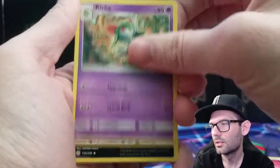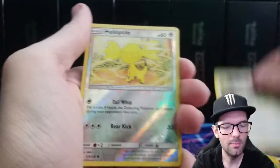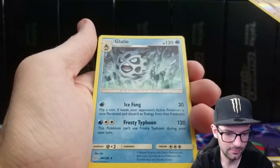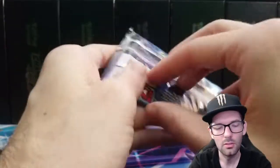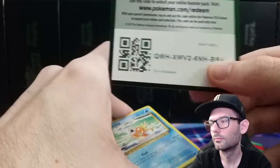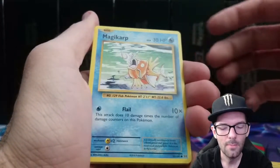Cynthia and Caitlin, Kirlia, Feebas, Hariyama, Onix, Wailmer, Palpitoad — Helioptile in the reverse slot followed by a Gallade. It's a pretty cool-looking Pokémon — old school. Last pack, Evolutions — come on, big hit or binder! Dugtrio, Koffing, Misty's Determination — that was anti-climactic.